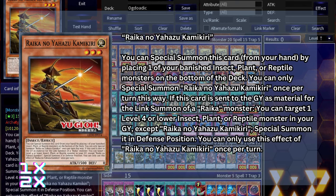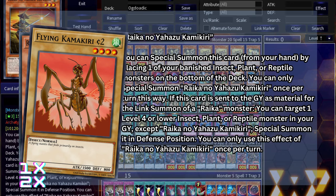Our second new card is Raika no Yahazu Kamakiri. He's a level 3 light insect, and you can special summon this card from your hand by placing one of your banished insect, plant, or reptile monsters on the bottom of the deck. If this card is sent to the graveyard as material for the link summon of a Raika monster, you can target one level 4 or lower insect, plant, or reptile monster in your graveyard except itself and special summon it in defense position. This cool-looking cockroach works amazingly in this deck since you'll most likely have more than enough banished reptiles to special summon him, and it can revive any reptile when used as link material for a Raika summon, bringing back Ogdoatic combo pieces from grave. Despite being very easy to set up, it's not a card you want to open as it can brick — you'll simply search this as part of your main combos, which is why you play only one. Also, this confirms the existence of Flying Kamakiri lore, which is absolutely based because that card is broken.